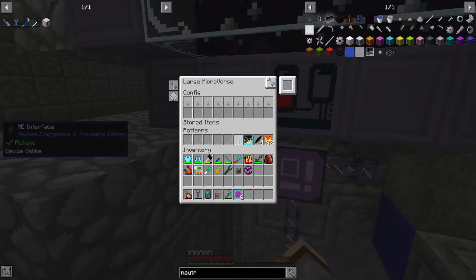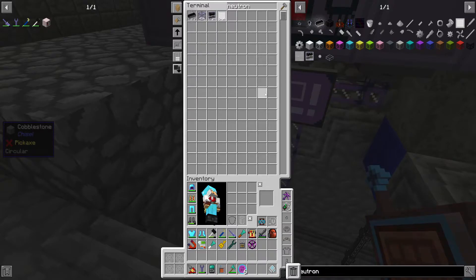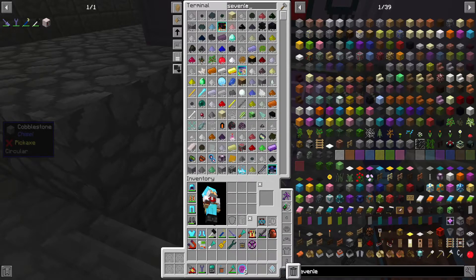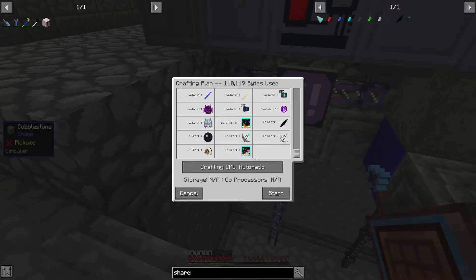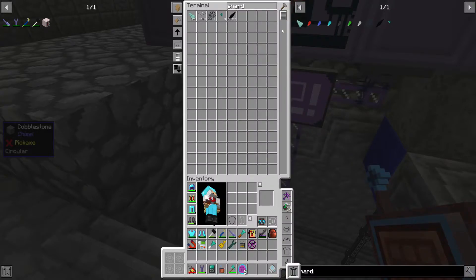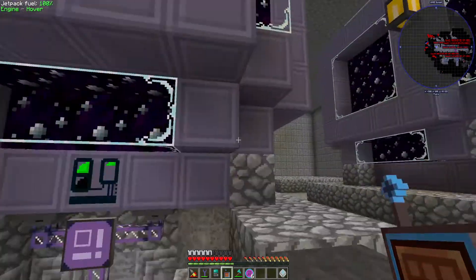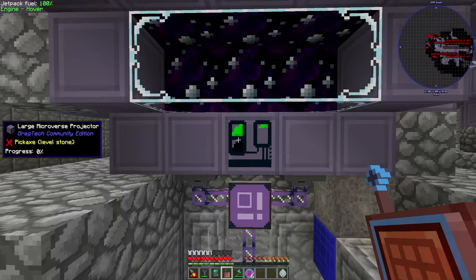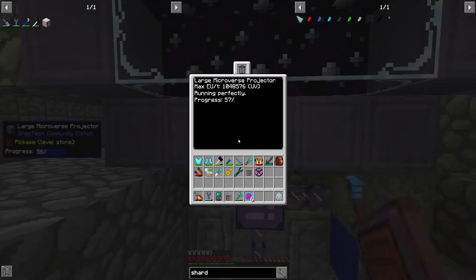I have the guardian data quest in my pattern, and I have that too. I'll just do a shard request - it has what it needs, it just has to make the other small items. There we go, it's running now. Eventually I'll get the other three microverse projectors set up - we don't have a big need for all of them right now. Once we get the tank and once we're working on the other creative items, that will be more of a thing.